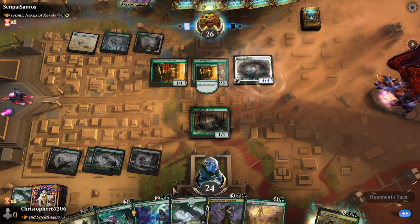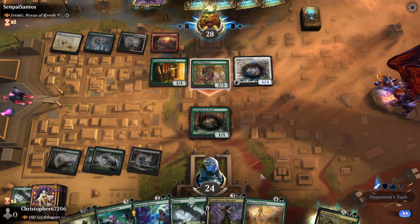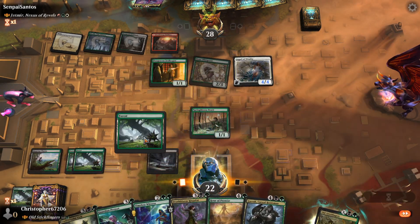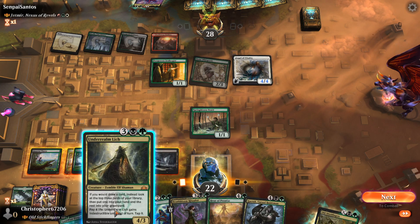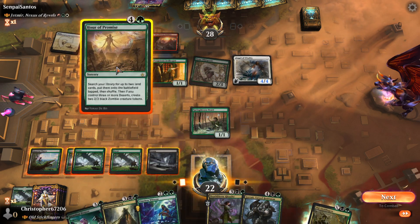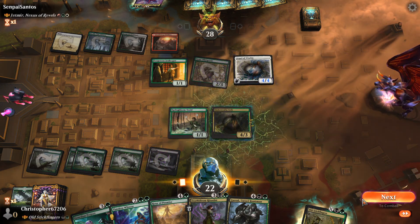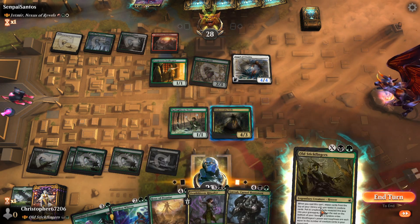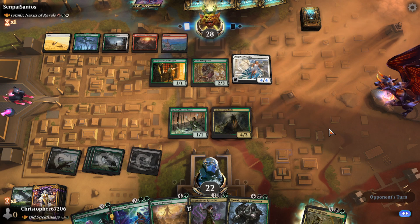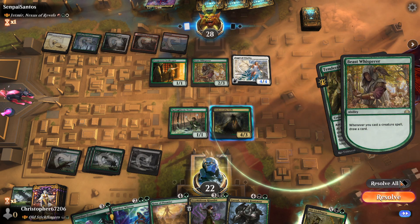I think I want to play Guardian Project because they are drawing more cards than me and I don't like it. They're also a little low on mana. Taking a turn off for Guardian Project is a little bit rough. We're going to draw cards with our commander anyways - pseudo card draw with our commander, but it's still kind of card draw. So this prevents the Beast Whisperer from going to ham on us.